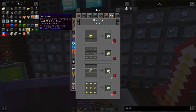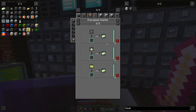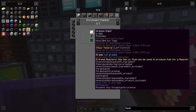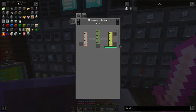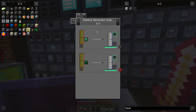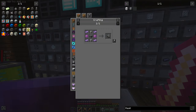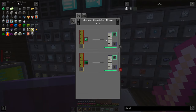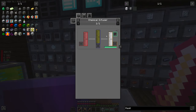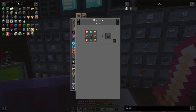Uranium goes into the enriching chamber. Now we need to go to the other side. We know how to get uranium oxide. Now we need hydrofluoric acid — do we need both of these from the chemical dissolution chamber? Regardless, we're going to need a chemical dissolution chamber. Do we need fluorite? I sure hope not. How do we get sulfuric acid? We're going to need another chemical infuser. This is going to be a process.